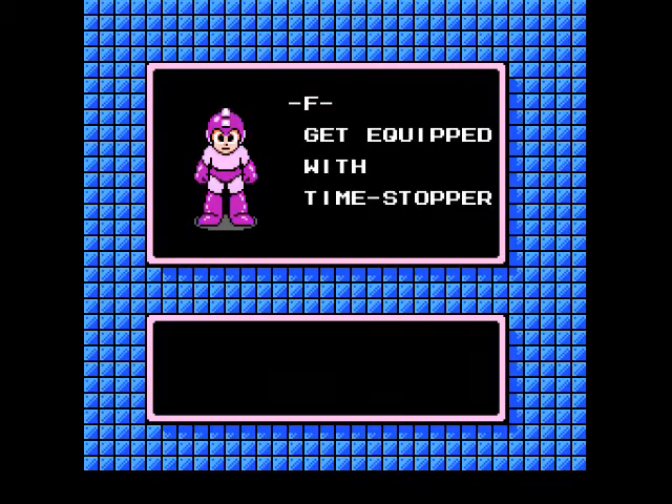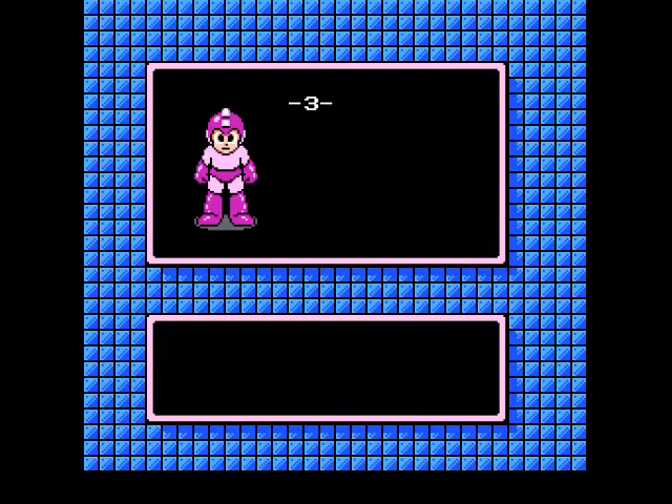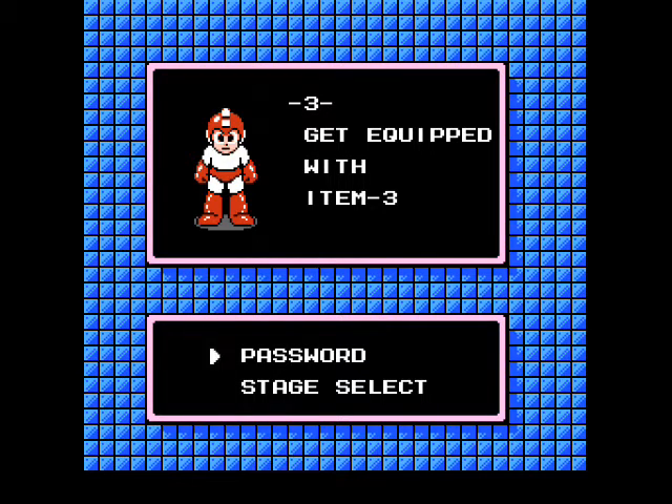Get equipped with Time Stopper, which probably doesn't need to be hyphenated. We get a message from Dr. Light — Item 3 completed. Now this is one item they really didn't bring back in a future game in any form, and I guess there's a reason for that because it's probably the least useful of them. I'll explain Item 3 in the very next episode because we're going to need to use it then.